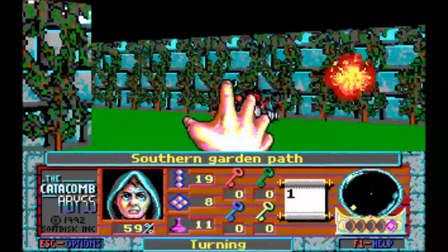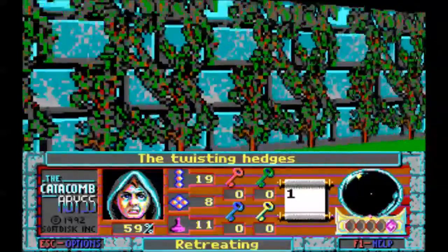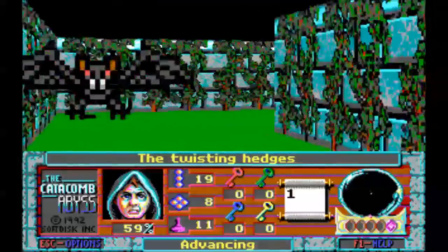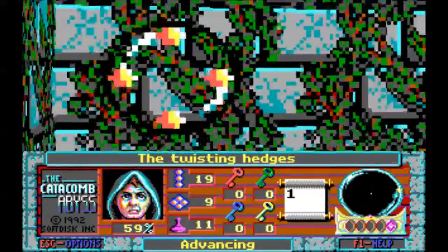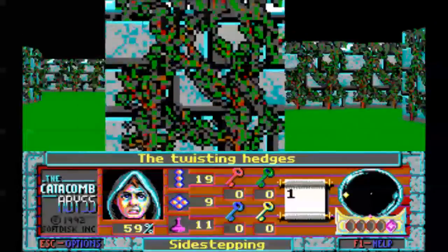Now that we've got the purple gem, you can see — oh my god — we can actually see the zombies on our little mini-radar. And as we get more gems, we'll be able to see more stuff. Seems silly. It is silly.